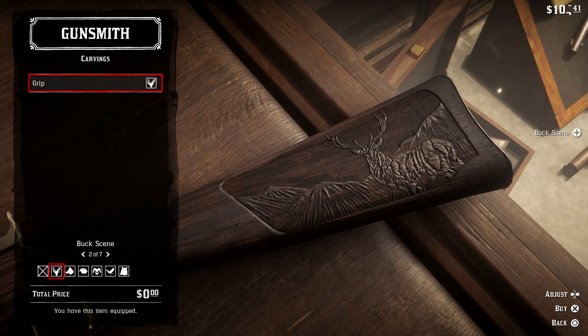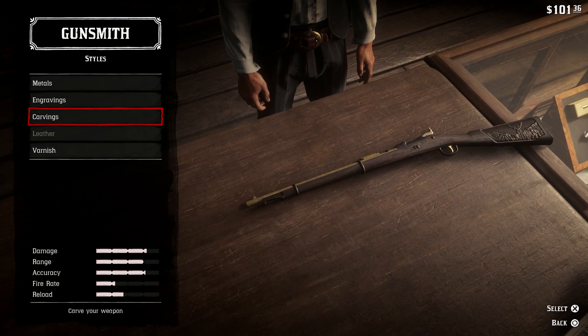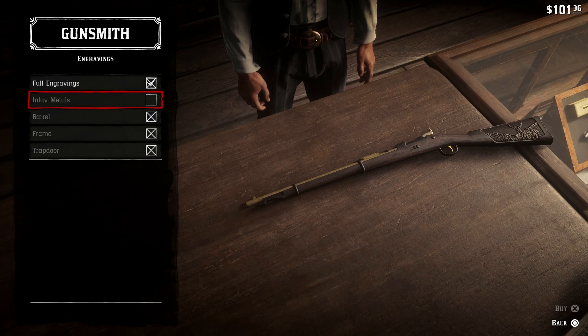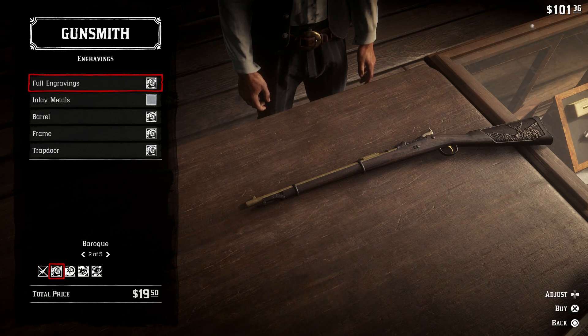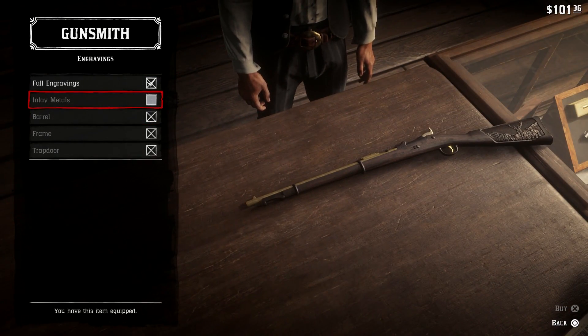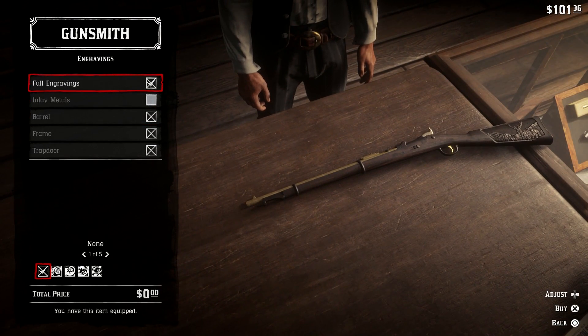Let's go with the buck — I feel a little more comfortable with that. That comes to $101.36. And now the engravings — these are the engravings you'd see on bits of the gun.